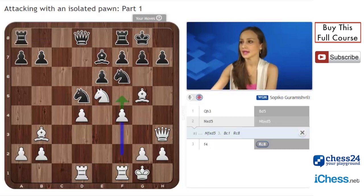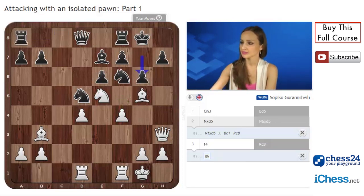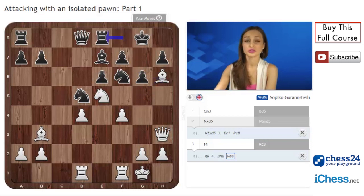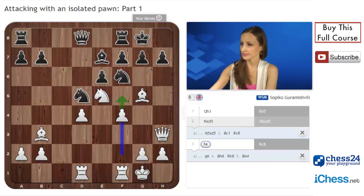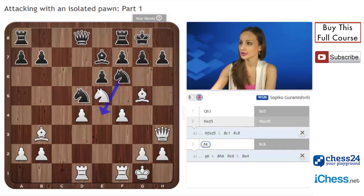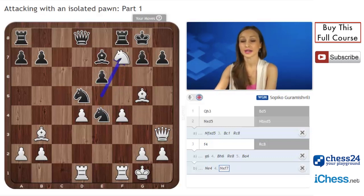Rook c8 was played in the game. If g6, not to allow f5, it doesn't work because of bishop h6, rook e8 and bishop a4. Now we can see that black's rook on e8 is in big trouble. If knight e4 — black wants to exchange the pieces — there is a very good typical sacrifice on f7. What is the idea of knight f7?